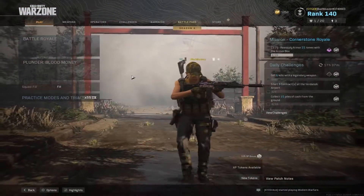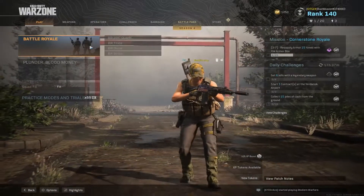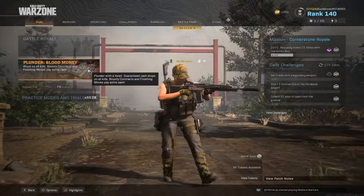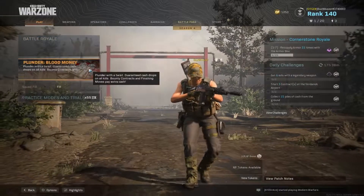Moving over to the Warzone Battle Royale side, we have a bit of a minimalist UI, and I kind of like it. When you hover over Battle Royale, you'll see each of your selections, as well as your selection for Blood Money. For those looking for less clutter on screen, at least on the PC side, I like this new design.